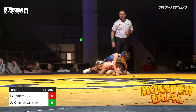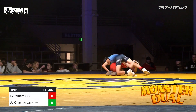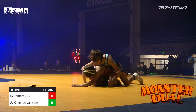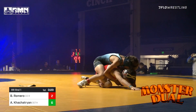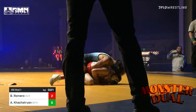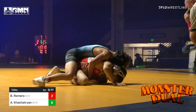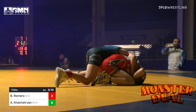Romero here fighting, trying to get a take or a reversal here of his own. And he does go ahead and break that single leg lock of Ardo and get two of his own, as Romero scores — six to two in favor of Ardo Kostestrian.